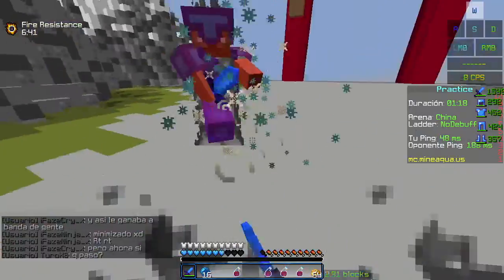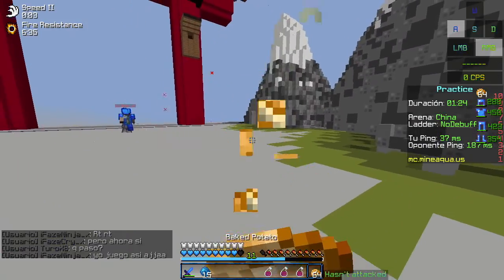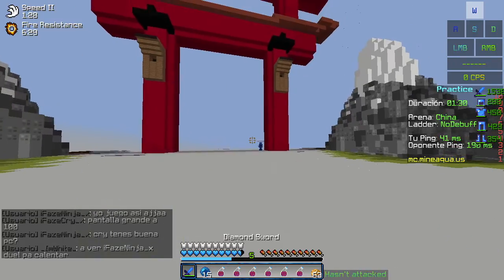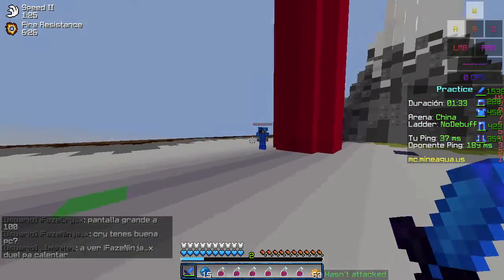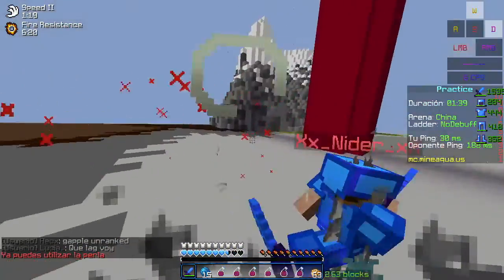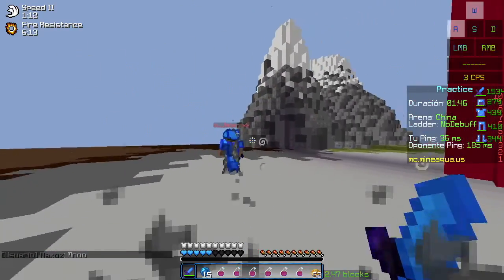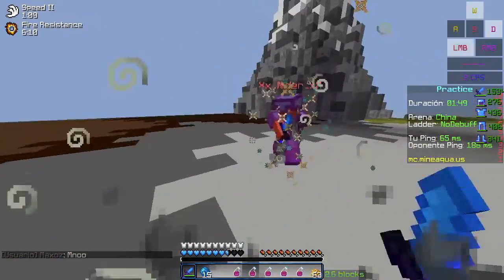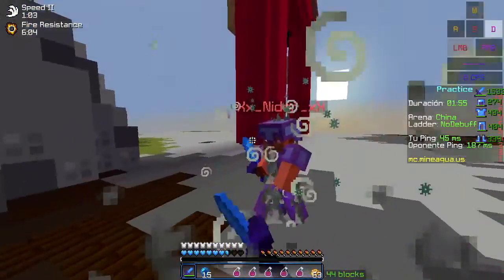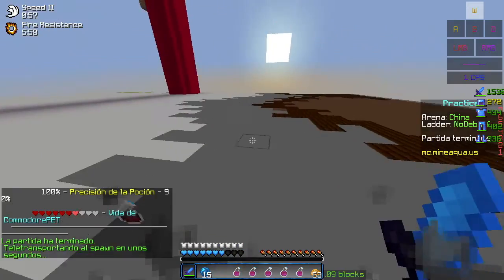I'll throw a pot there. This guy's going in. He thinks he's going to kill me, but that is not the case. He is losing pretty badly if I do say so myself. But he is at 190 ping — he could make a comeback. I do get pretty good ping to MineAqua. Some good combos there. Hit him in the back. GG.